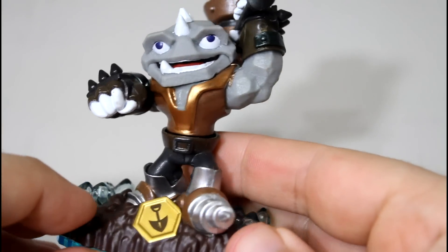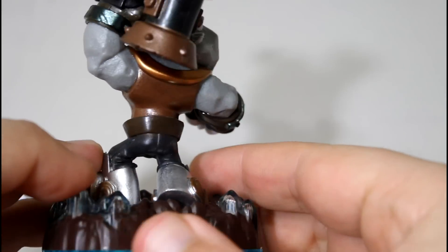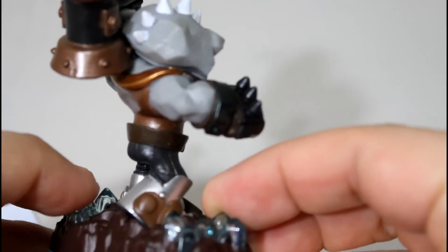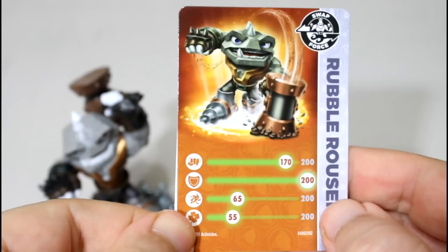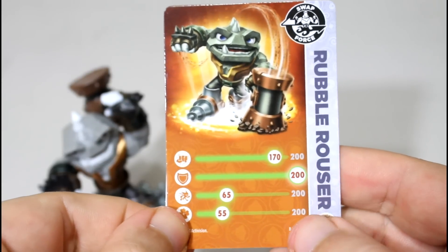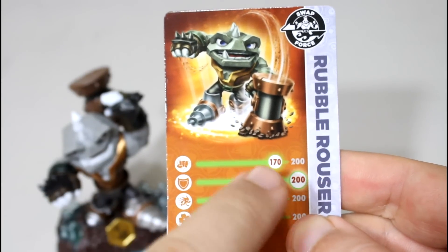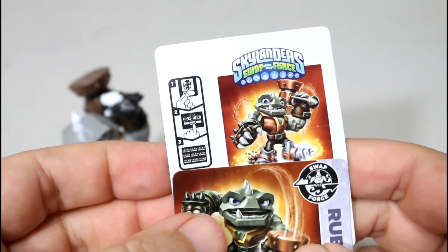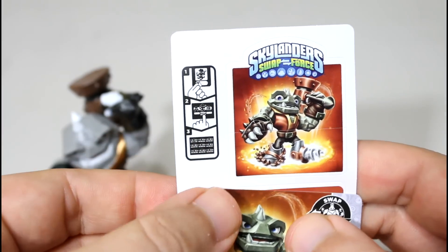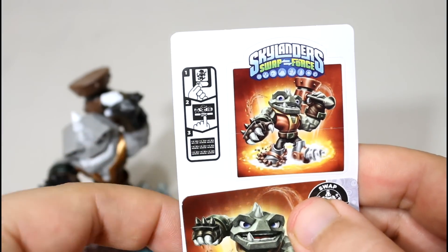Let's go ahead and give you a 360 degree look at him real quick. Also included we have the trading card for Rubble Rouser. His stats are 170, 200, 65, and 55. And of course it comes with a little mini sticker of Rubble Rouser and also the redeem code for the mobile games.